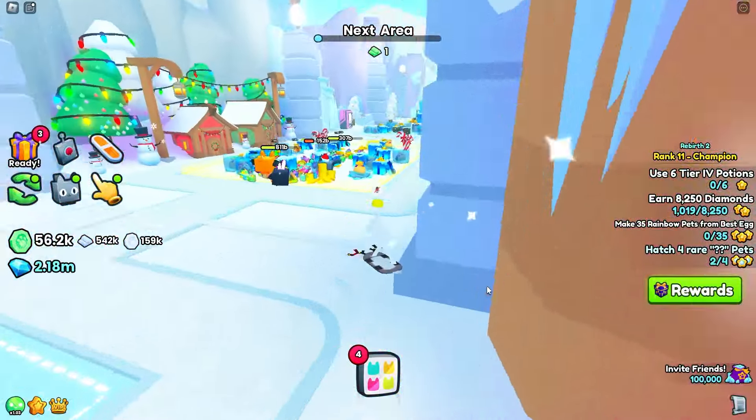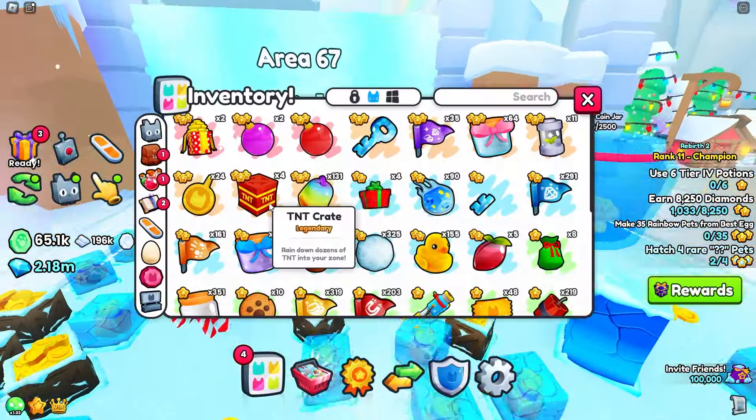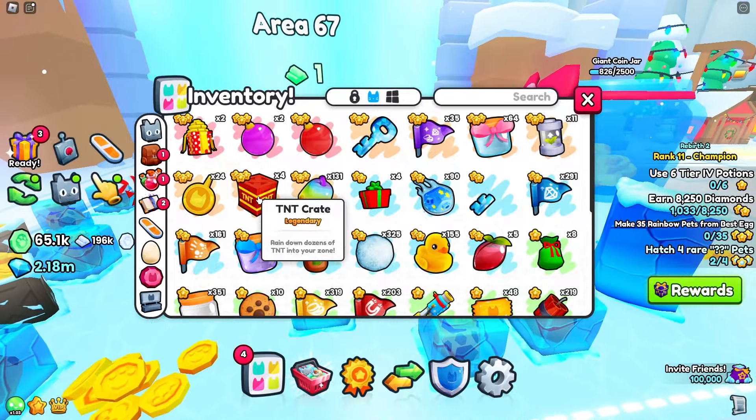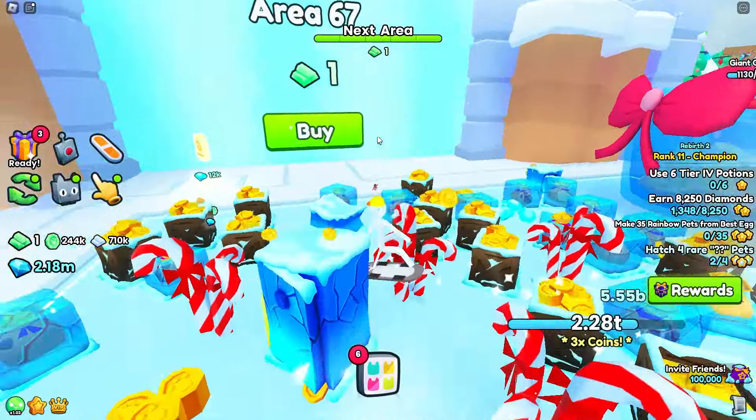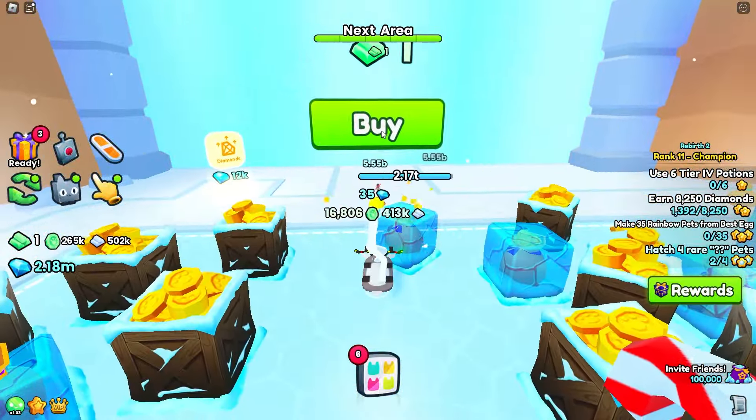We are progressing really fast right now. We just have one more area to go — I think we just need two of these TNT crates and we should be good. Wait, that was pretty quick — I just needed one TNT crate. We're going to go ahead and unlock the next area.